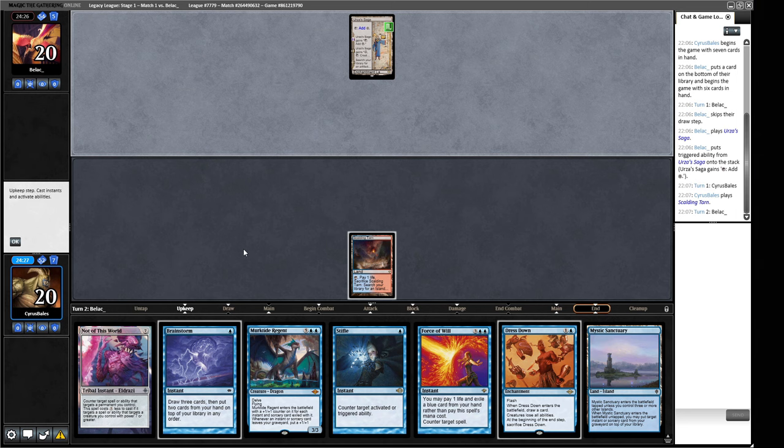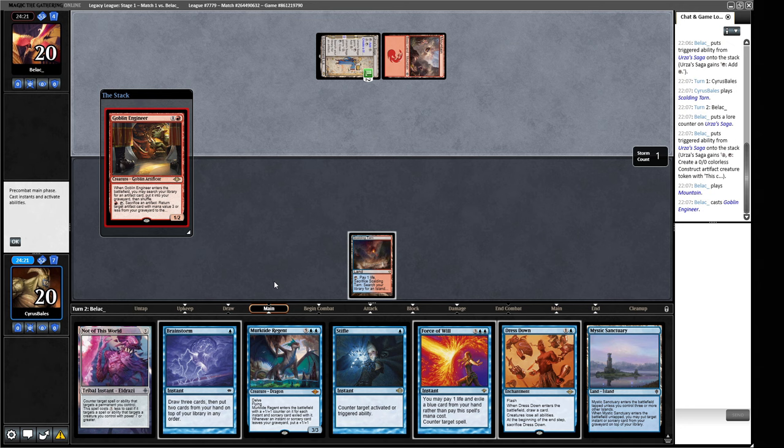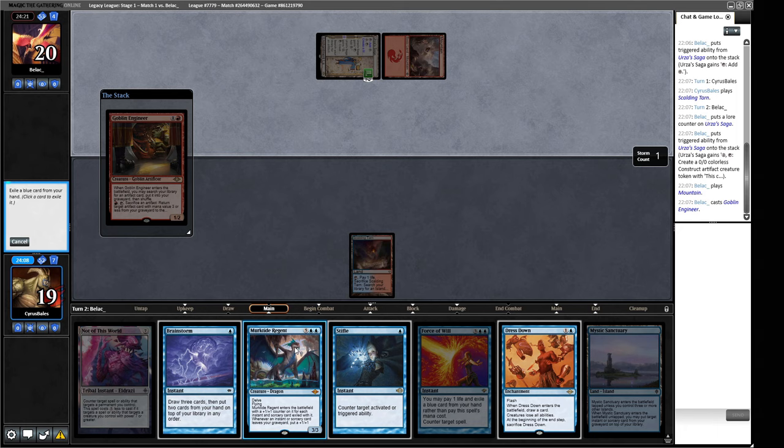We've got a decent amount of protection and a very good answer to a bunch of constructs. We don't need to burn a Stifle on the Saga if they're just going to be making constructs — if our opponent is just making constructs then I think we are in a good position. This strikes me as a Painter deck. We could Force of Will this — I think I'm down for that. This is a tutor as well.